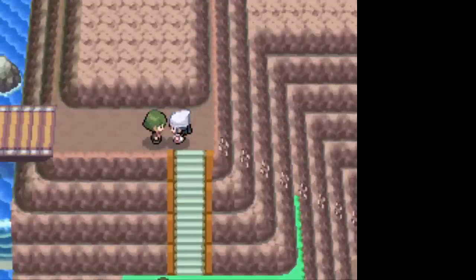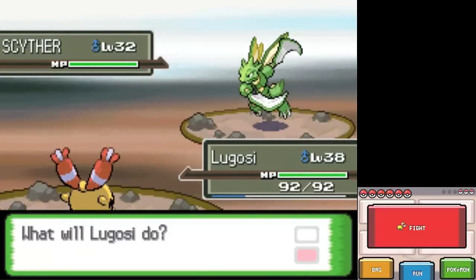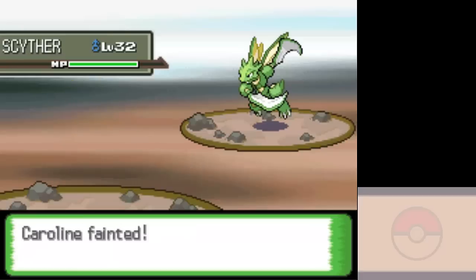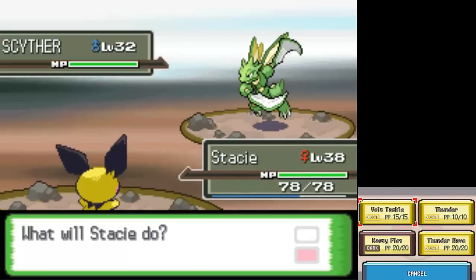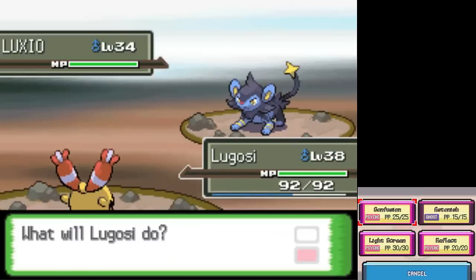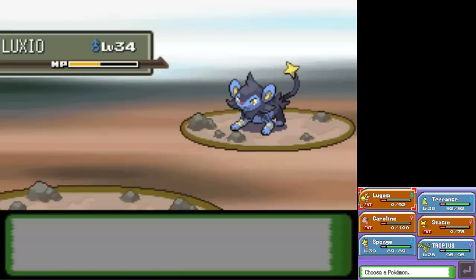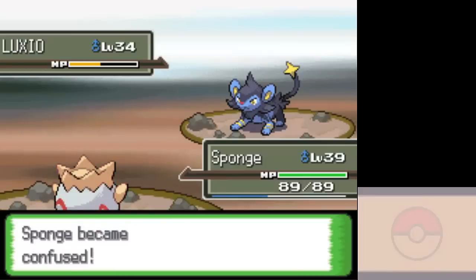I picked up an Eevee which I evolved into Umbreon, nicknamed Smashimo — a Home Movies reference. I also got a Magnezone called Zonko and a Lucario named Partario, a reference to Look Around You, this weird British fake educational show. That was the team for a good portion of the game: Empoleon, Blissey, Umbreon, Magnezone, Crobat, and Lucario — the one I planned on taking to the Elite Four.